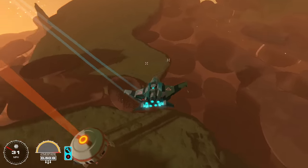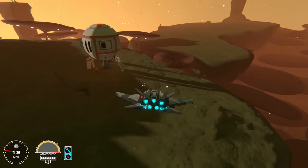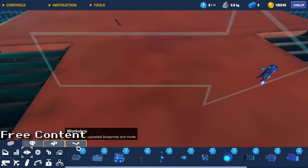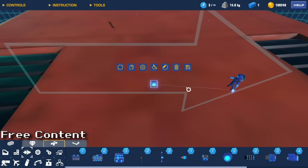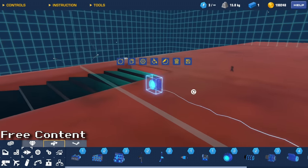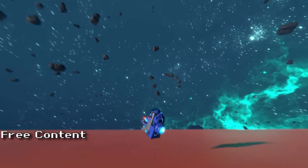Now let's go over all the new blocks. First, the free blocks from the update. In the propulsion tab you'll find the space thruster: it has 250 power, weighs 15 kg, has four attachment points, and will cost you three power cores. It's the perfect propulsion for space.